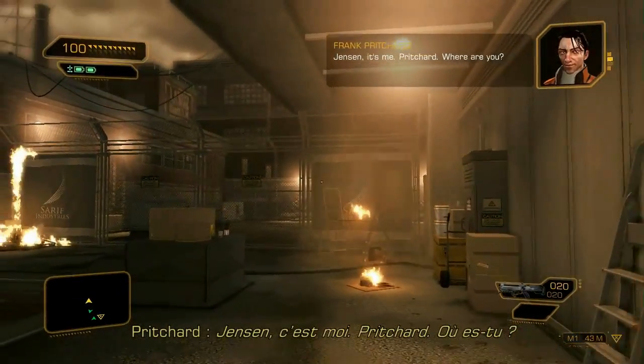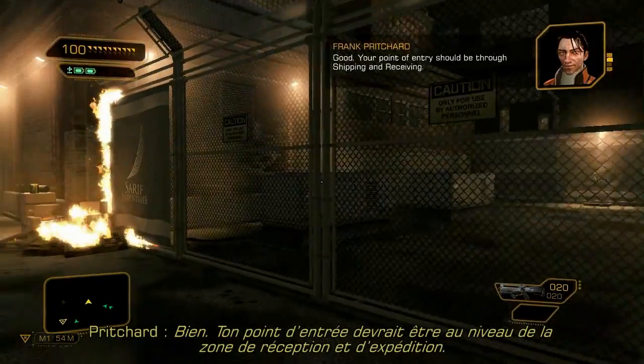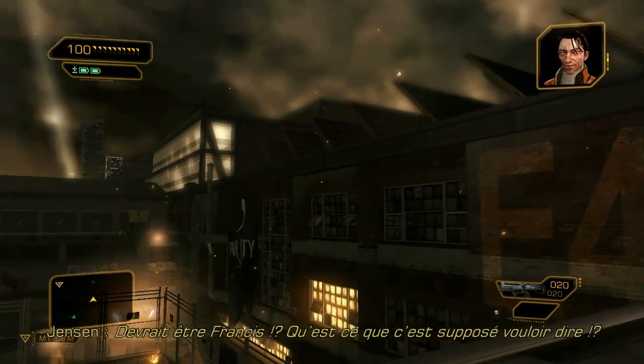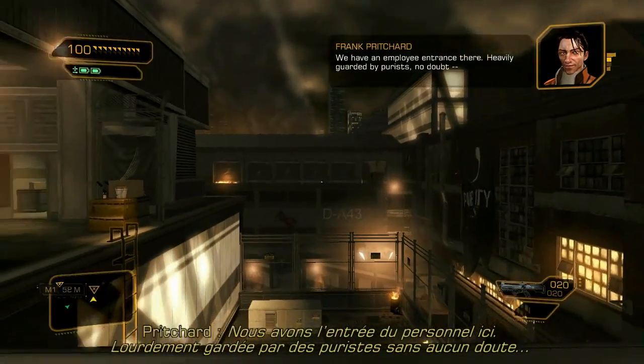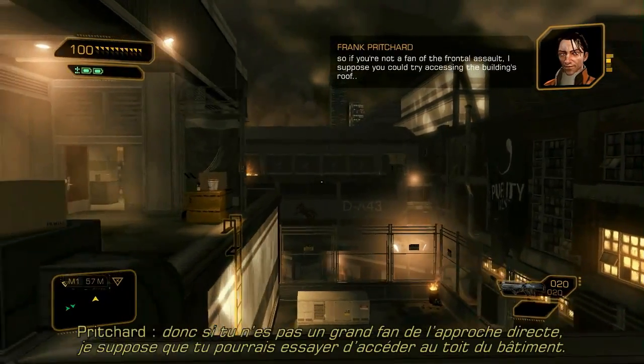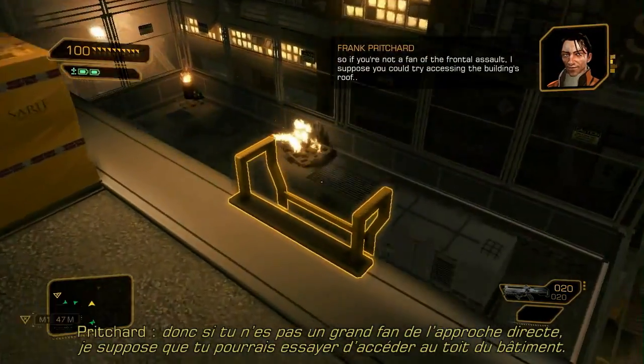Jensen, it's me, Pritchard. Where are you? On a roof overlooking the plant. Good. Your point of entry should be through shipping and receiving. Should be, Francis. What the hell does that mean? We have an employee entrance there. Heavily guarded by purists, no doubt. So, if you're not a fan of the frontal assault, I suppose you could try accessing the building's roof.